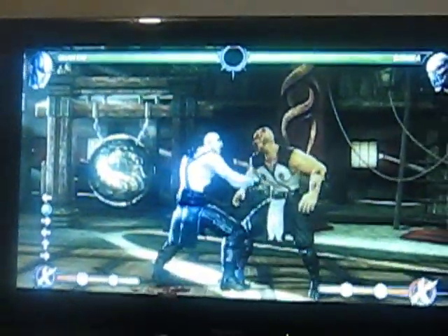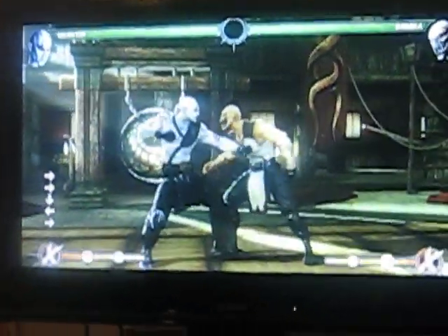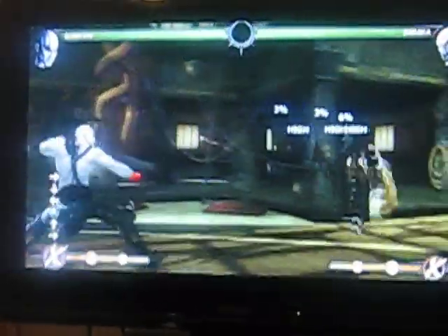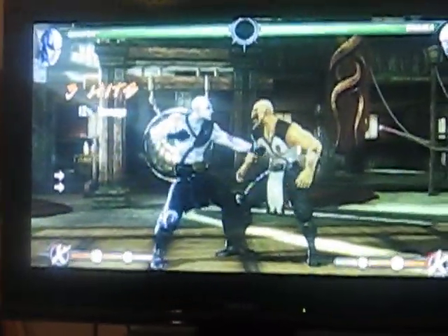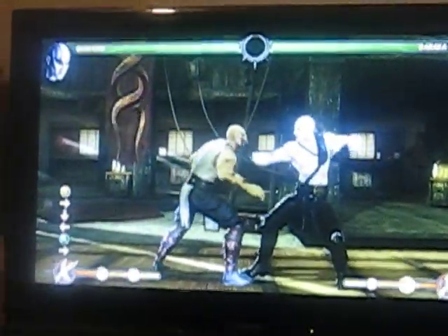Now, where it gets even more fun is you can actually finish combos with the one that actually goes behind. The reason being is while the sprite is actually propelling itself backwards, your sprite is actually propelling itself to get behind them. Once they finally get to the trajectory point, it actually lands right on top of them — so the hitboxes will still connect in that situation.